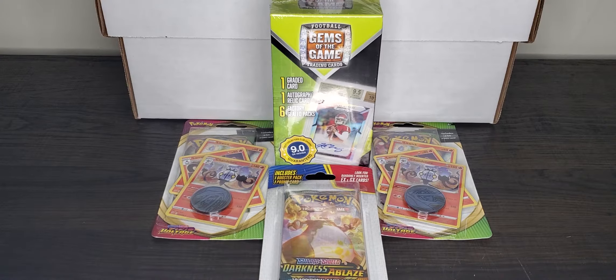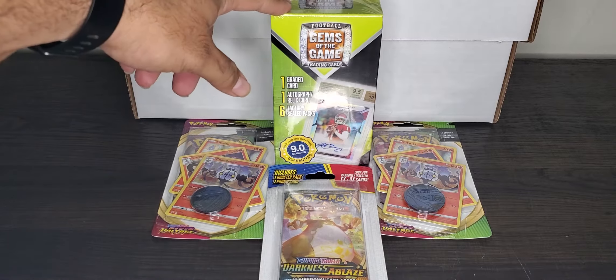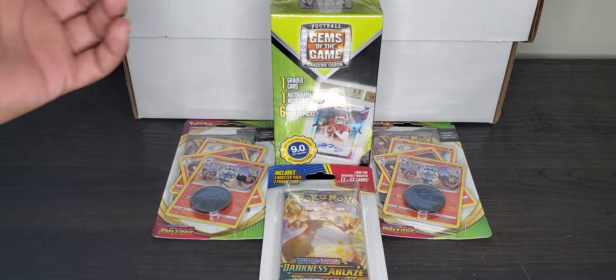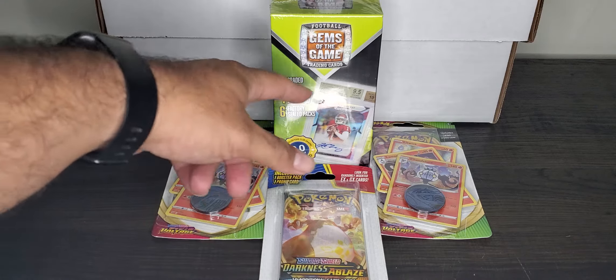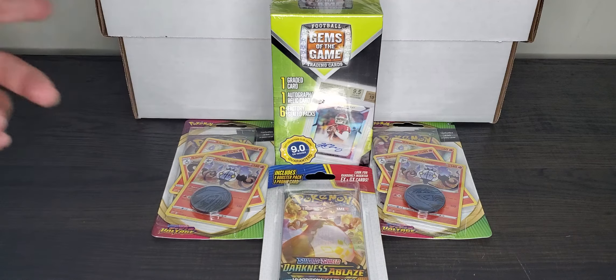What's going on, welcome back to the channel everybody, it's your boy G.O. I missed the restock unfortunately, I was a little late to it, everything was gone except this that I've seen around. For the price it comes with one graded card at least a nine point or above, one auto, and six factory sealed packs — could be college, could be any type of packs.